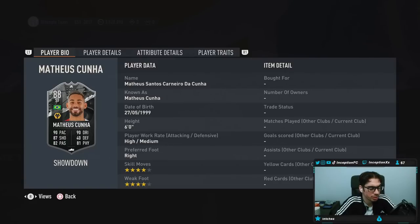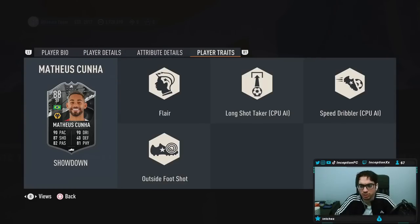Taking a look at someone who is 6 foot tall, high medium work rates, right footed, 4 star skills, 4 star weak foot, already reaches the minimum requirements. Player traits: he's got speed dribbler, long shot, outside foot shot, flare.